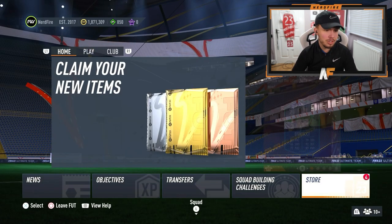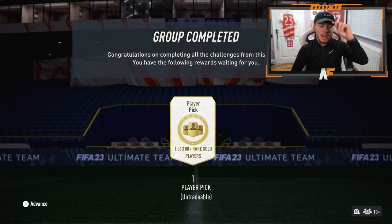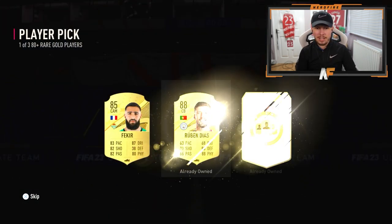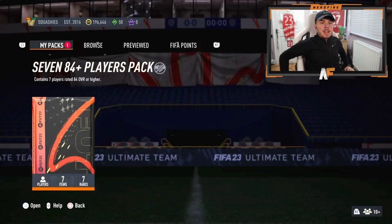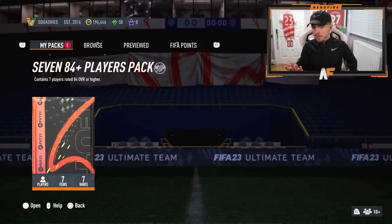That is not a good start. It turns out I have no non-res, but I've got one 81 plus player pick on my account. Let's see what we get from this. Show me a trophy Titan in the first one - entice me. It's a walkout. We'll take an 88 to be fair. I can't believe we only got one walkout from seven players, but it is what it is.